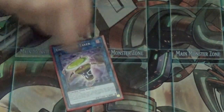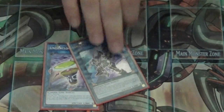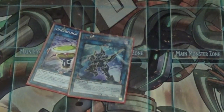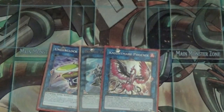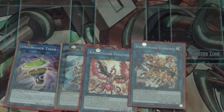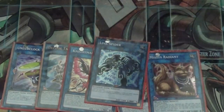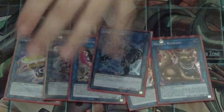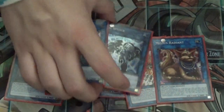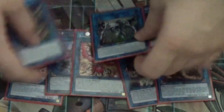For links: one Underclock Taker, easy to make but I don't go into him often. One Decode Talker, same situation. One Nightmare Phoenix to pop back row. One Nightmare Servant to pop monsters. One Mrs. Radiant made off Scapegoat. One Link Spider also off Scapegoat. One Spectrum Supreme — he's a really insane link monster. And one Saryuja Skull Dread.